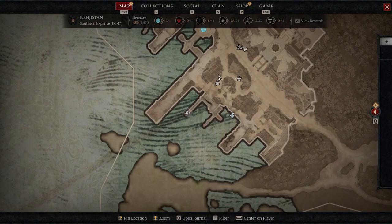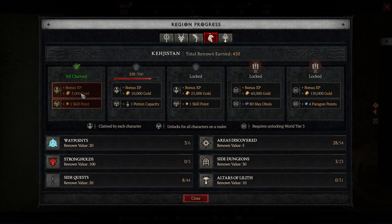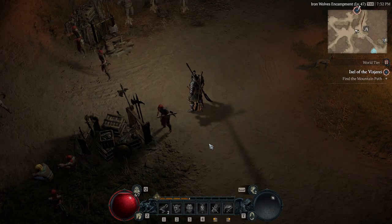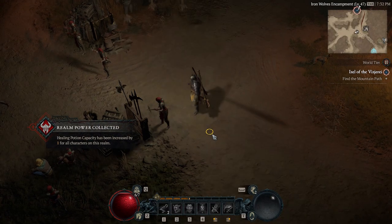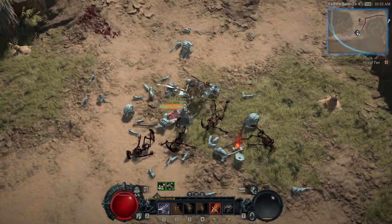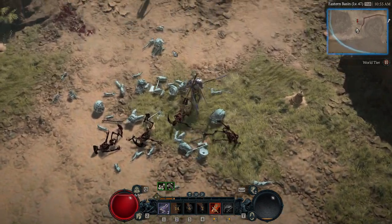Every tier you get in Renown gives you stuff that's really going to help you, like 5,000 extra experience per tier and also extra potion slots. The best way to get Renown fast is by doing Altars of Lilith — you get 10 Renown for each altar you activate, and there are dozens in each area. I've got a video linked above showing you where to find all 28 Altars in the Fractured Peaks area. Getting all of those altars will give you two tiers of Renown in that area. Aside from Altars of Lilith, side missions are another good way of getting Renown up.